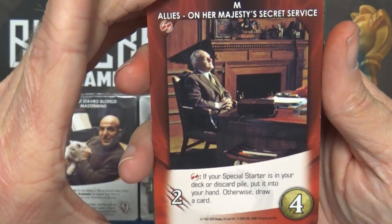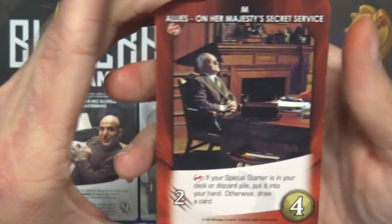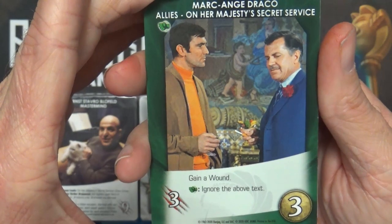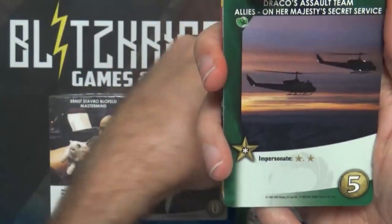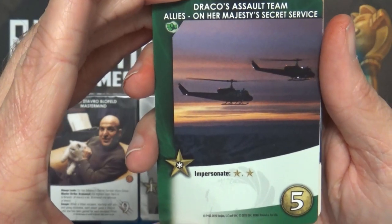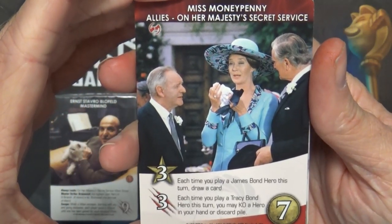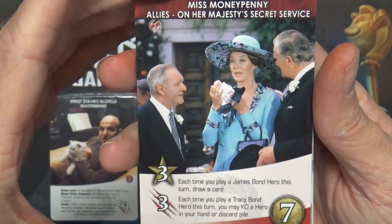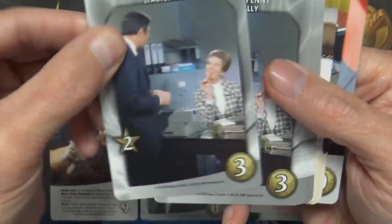We have the allies. M - Trigger/Class Trigger: if your special starter is in your deck or discard pile, put it into your hand; otherwise draw a card, five copies. Marc-Ange Draco - gain a wound; Class Trigger: ignore the above text, five copies. Draco's Assault Team - Impersonate, double recruit. And then Miss Moneypenny - each time you play a James Bond hero this turn draw a card; each time you play a Tracy Bond hero this turn you may KO a hero in your hand or discard pile. Plus some Miss Moneypennies to add to the deck.